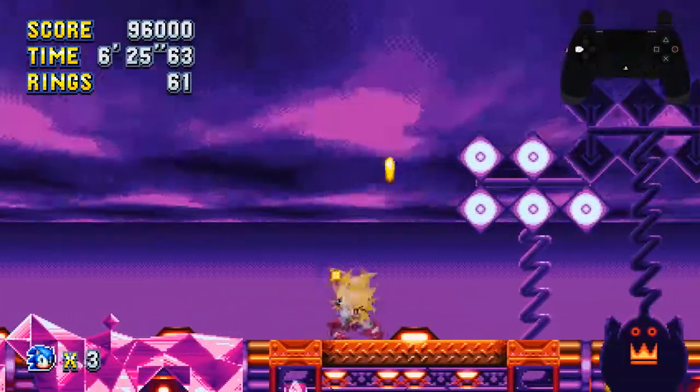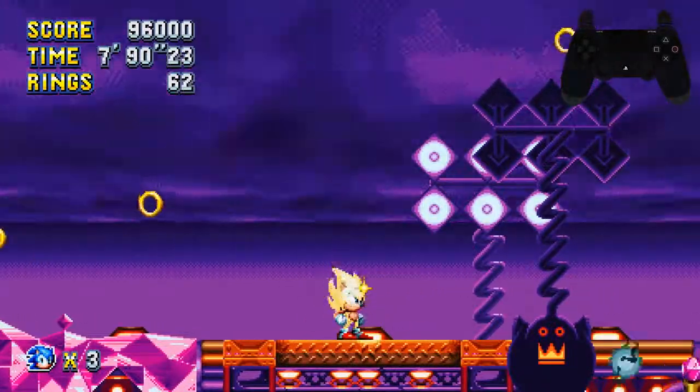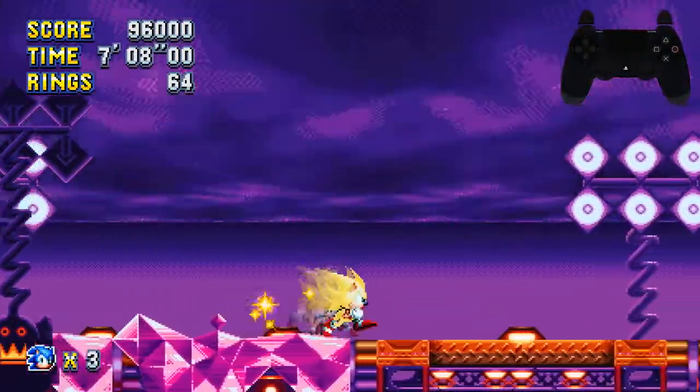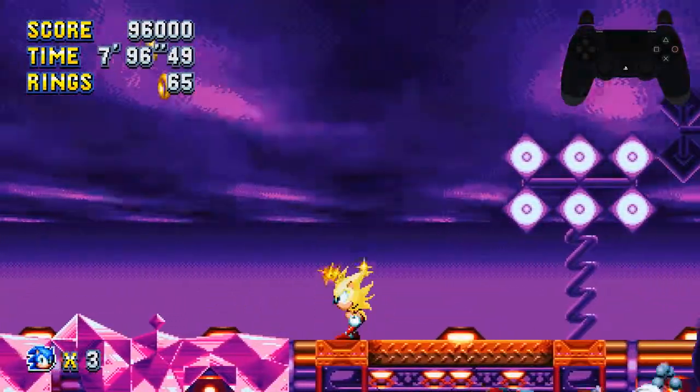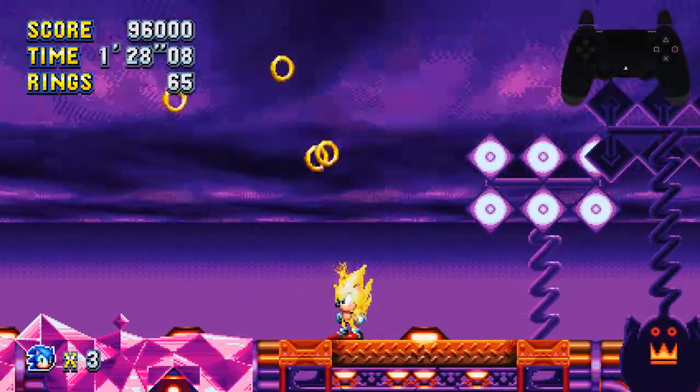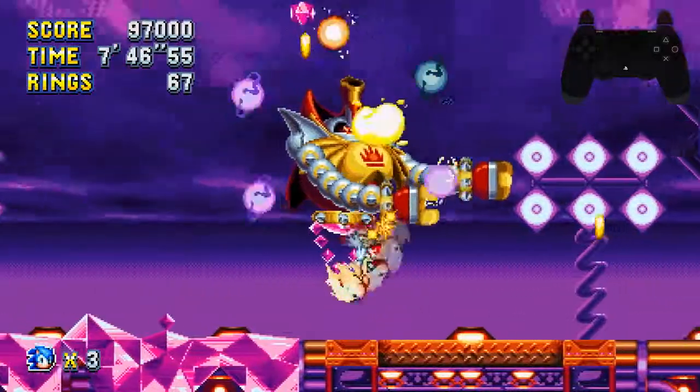Eggman again is such a pushover — just let him hit you once with his hand. He doesn't push you far away, just run into him. For Heavy King, sometimes you jump in and other times you do not. It's a relatively simple boss fight for him.